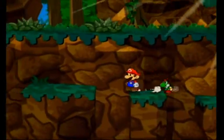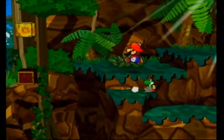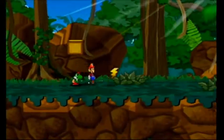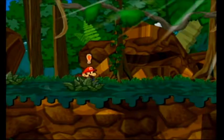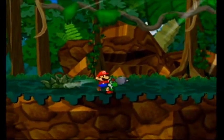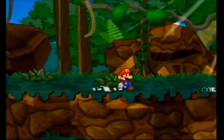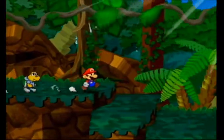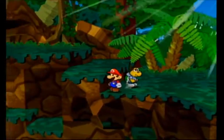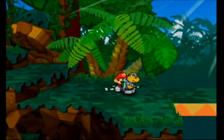We'll grab that Shine Sprite on our way back, since we're going to have to backtrack through that area. Thunder Rage. There's a really weird hidden block around here — I can't remember exactly where, though. You have to use the spinny hammer to hit it, or Koops. I might have to look that up.